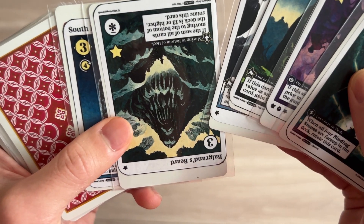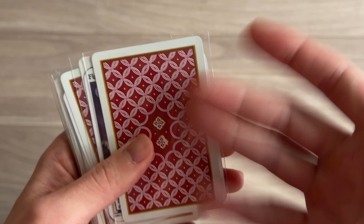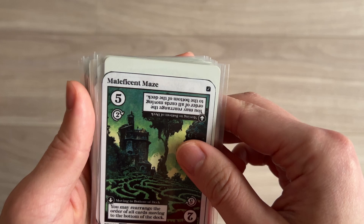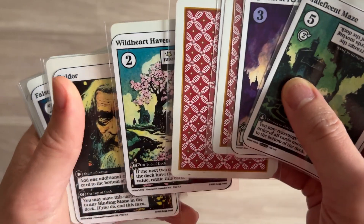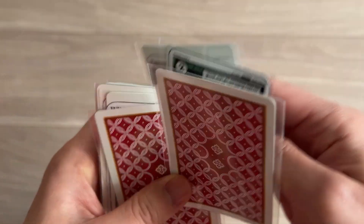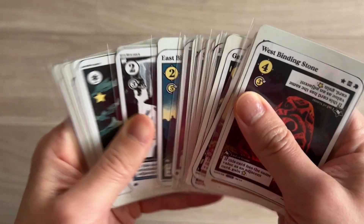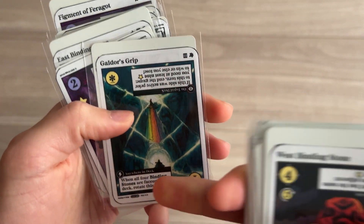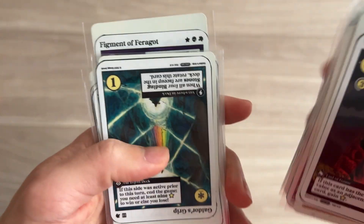I'm going to go ahead and say this is a six and go like that. I've been feeling like this is going to be the next binding stone. No, Maleficent Maze - you may rearrange the order of all cards moving to the bottom of the deck. One, two, three, four, five. Yes! I have all four binding stones! So at which point we got to go find that Galdor's Grip and we can rotate that bad boy right now because it says anywhere in the deck. Then you can rotate it, and now if I land upon him again, we can conclude and win the game.